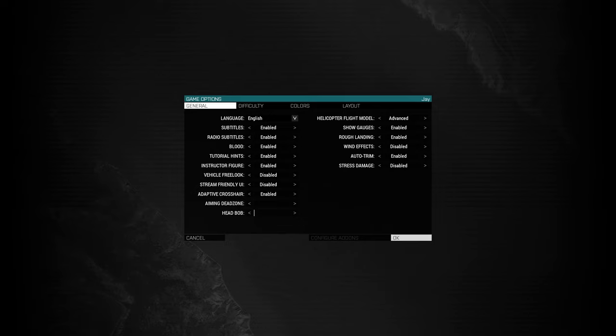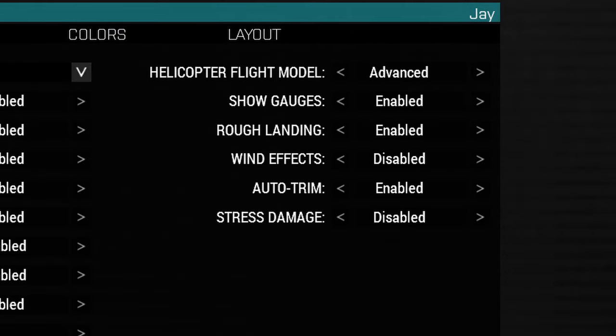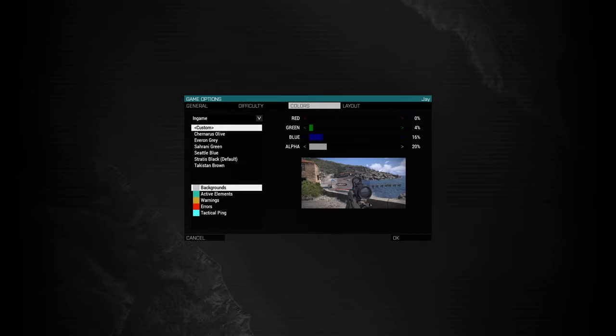There are more options available in Arma. There's a standard mode and an advanced mode. If you use the advanced flight model, you have five more options. Skill gauges will add gauges to the HUD. Rough landing allows for more forceful landings. Wind effects will allow the game's wind to push the helo, adding more instability and requiring control adjustments. Auto trim allows the game to adjust the trim for you, and it's basically stability control. Stress damage will damage the helo when too much pressure is applied to the parts. You can also move individual pieces of the HUD, making them more or less intrusive, along with being able to remove them and adjust opacities of certain elements.